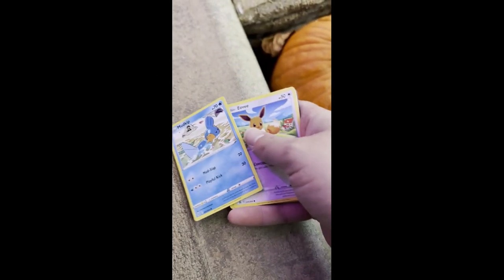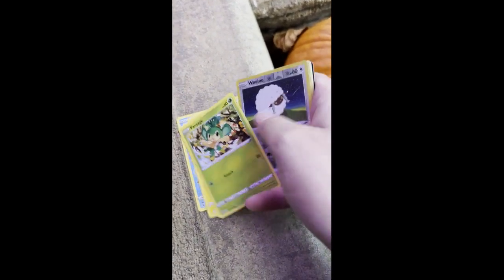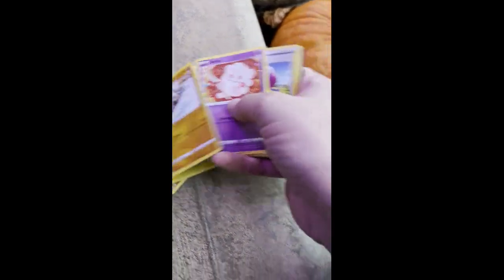We got a Fusion Strike. We got Mudkip, Eevee, Shelder, Voltorb, Pan Sage, come on Woola, Dextricity Hollow, we got Chilling Rain, Rock Ruff, come on Mareep. Oh my goodness, two Rock Ruffs in the same pack — what the heck.